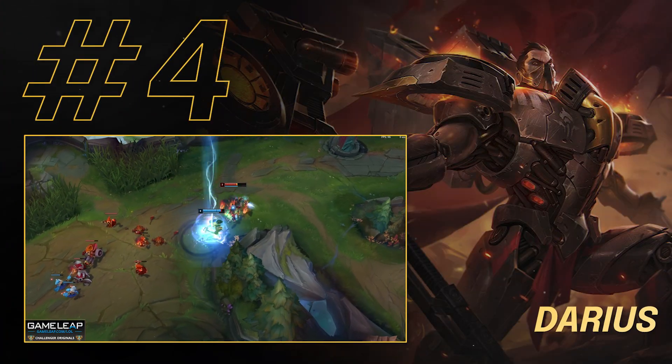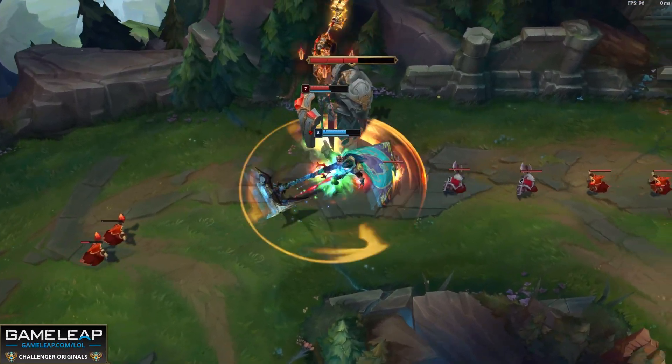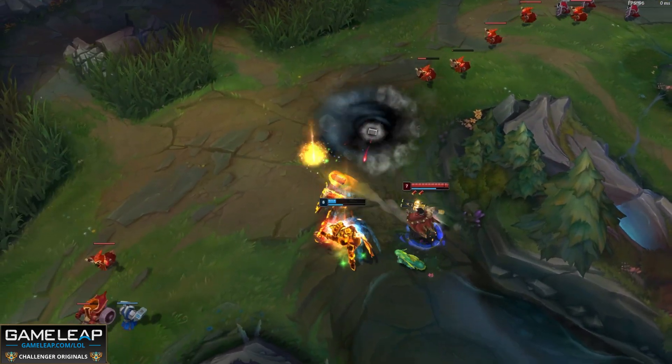Moving on to number four — this is a champion I hopefully don't have to talk too much about. This is Darius. Because just like Camille, they've been on these countdowns for ages — every single patch I'm talking about them. Darius: his W being up every five seconds, lots of champions in the top lane having HP, and extended fighting with Conqueror.